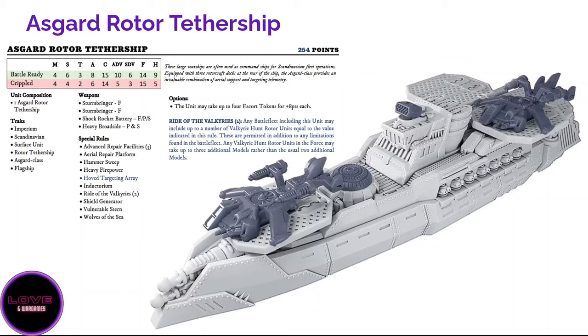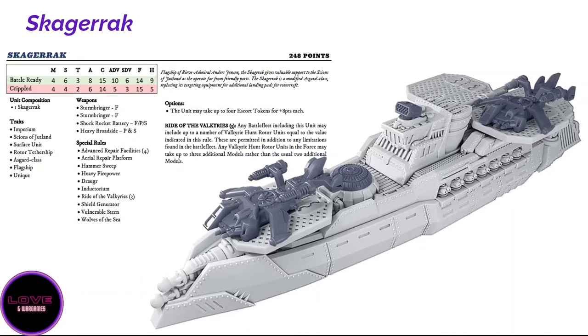If you do build the Asgard, don't despair — use it as a cheap boarding force, a cruise missile with less weaponry and tricks. Consider it a boarding ship with two storm bringers and treat all the other rules as a nice bonus. The Skagerak is a recent 3.05 addition, a named variant of the Asgard and one of the ships that can lead the Science of Jutland battle fleet — so if you want to play them as mercenaries, this is what you need to bring.